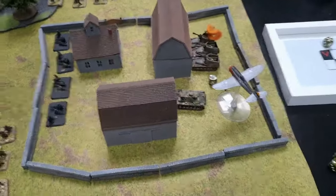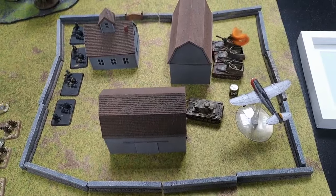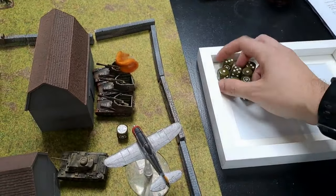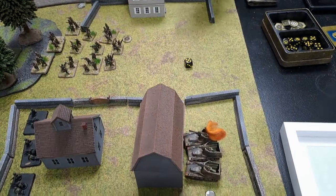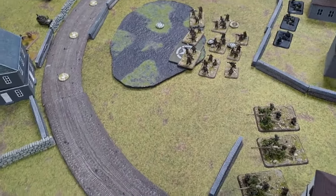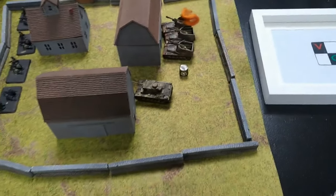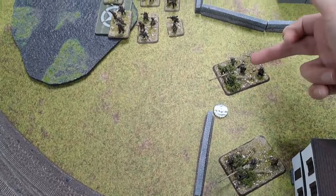Starting again with the Thunderbolts — four shots each. One hit each this time, both bounce. I try and get the Priests ranged in — first attempt, repeat bombardment. Two hits: failed save, passed save, failed firepower — I use my lucky card. The 81mm mortars range in next.